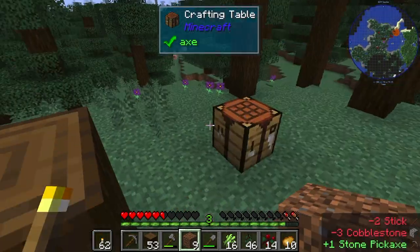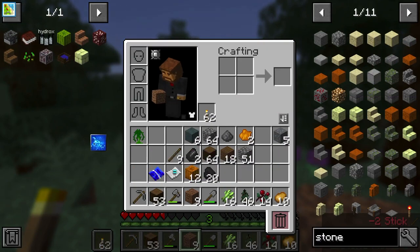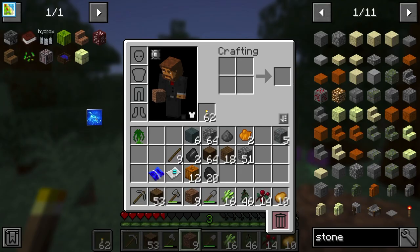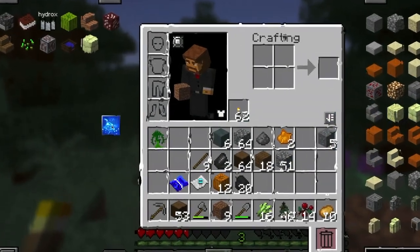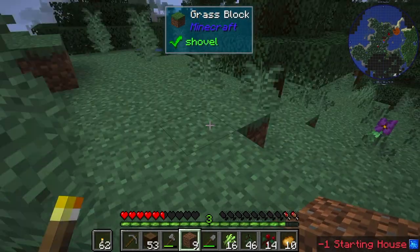Also, I'm just gonna throw this starting house away. Sorry, anybody who is emotionally attached to this starter house. But we're just gonna throw it away. Say your goodbyes. You're never gonna see it again. Pay your condolences. It's gone forever now.